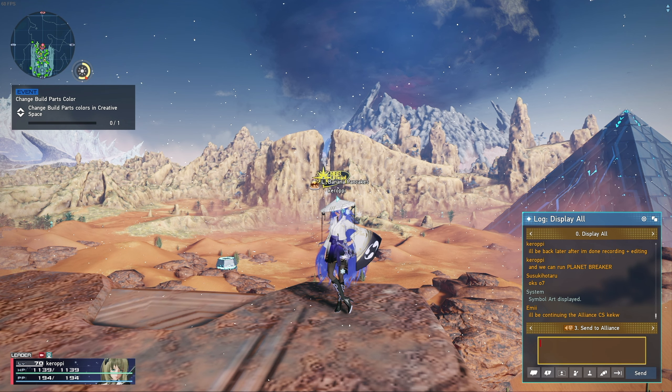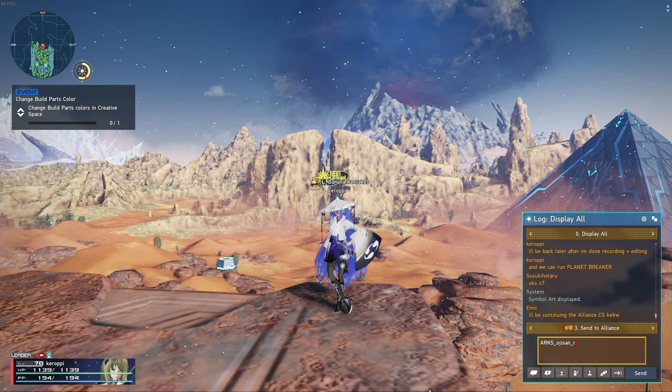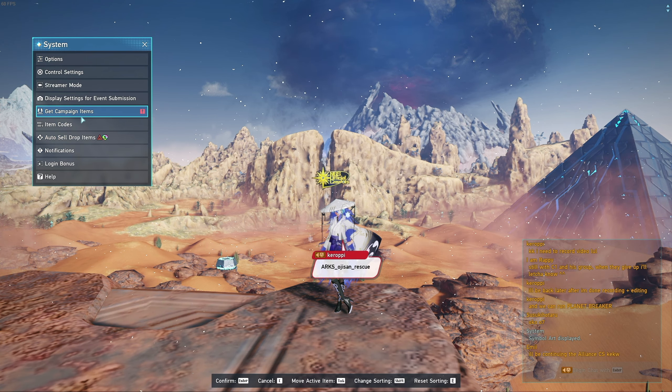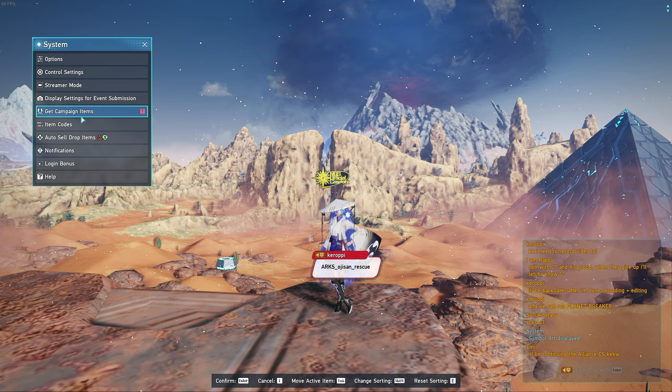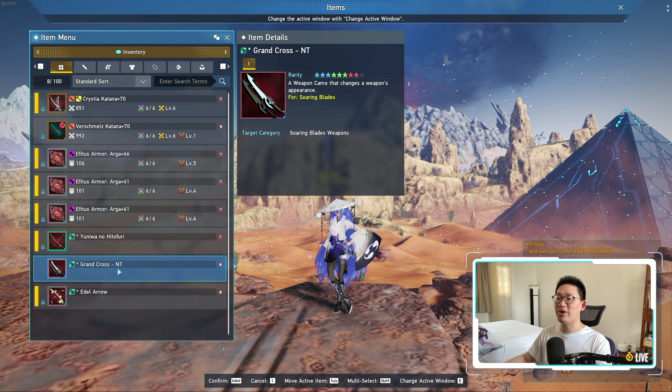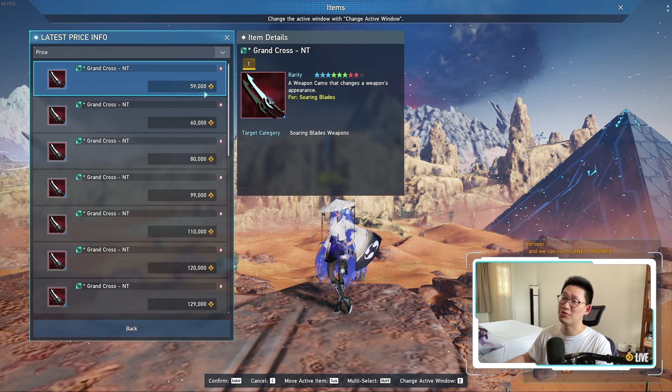The very first thing I want to go over is the keyword. The keyword is ARCS_OJISAN_RESCUE. Once you type that, press escape, go to your systems, get campaign items, receive item account, and you'll see David Plays NGS. We get 50 star gems as well as the Grand Cross NT. The Grand Cross NT is a weapon camo for your Soaring Blaze — they look really badass, so make sure you save them. If you don't want them, you can sell them on the market, though they're not going for a lot because everyone got it for free from the keyword.